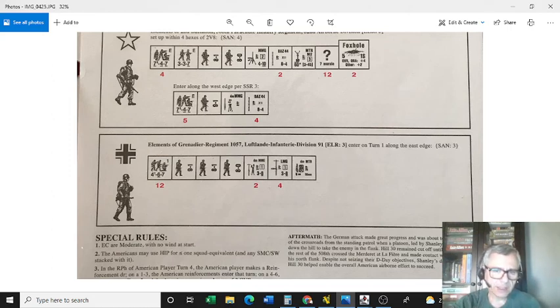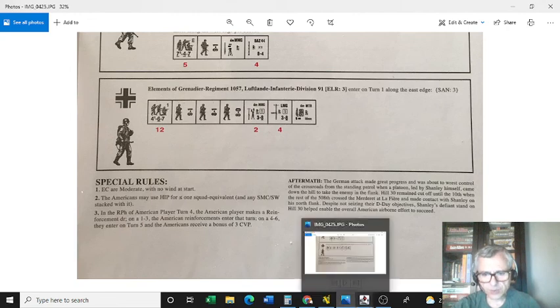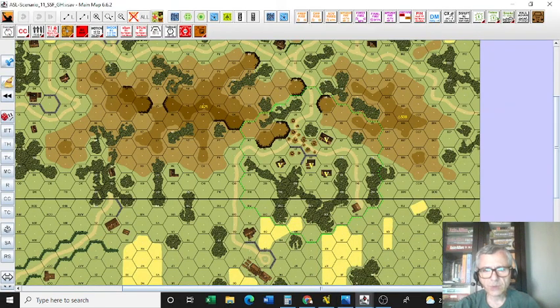I am dead set against stacking, but stacking can be useful at times. Having the luxury of making a fire group with two similar, powerful leaders is even better, and I strongly recommend that. However, in this scenario, circumstances may dictate that you don't want to do that either. Let's go to the VASSAL scenario file, which is the most convenient way to convey all the information.